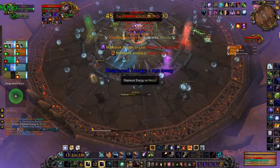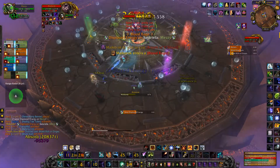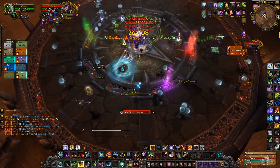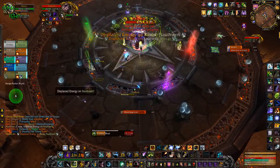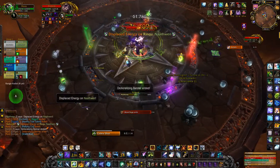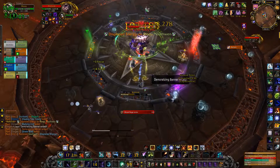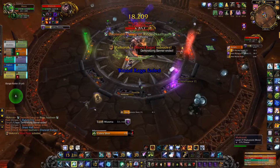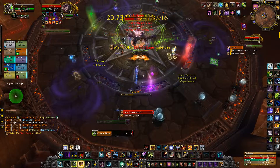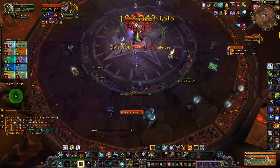Phase 1 lasts 2 minutes as usual and phase 2 still lasts 20 seconds. You will want to use phase 2 to clear up the orbs so that you have enough space for the second phase 1. As there are no shields in phase 2 you can be healed up when you run through the orbs. However, using cooldowns to go through them is still highly advised, and using speed boosts like Sprint and engineering boots to get through more is also advised — it will be phase 1 again before you know it.